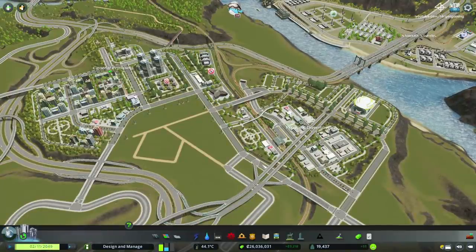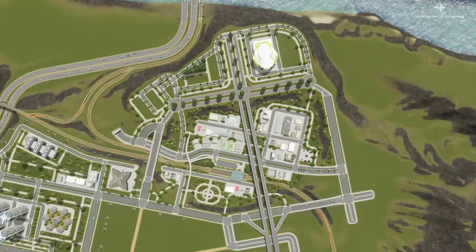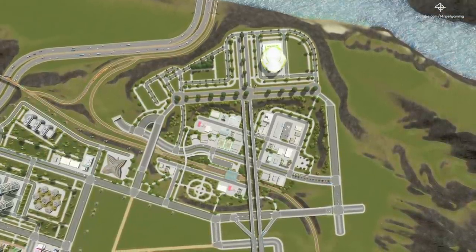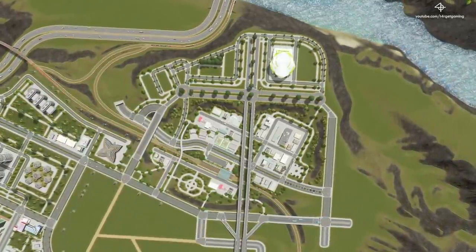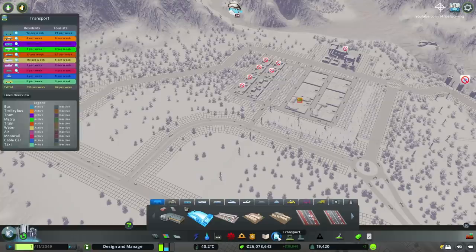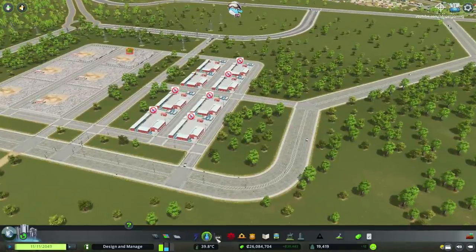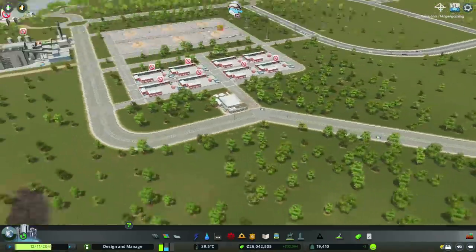Now that we have drawn our district, it's finally time to do something that many of you have been waiting for — adding the first public transit option of this entire series, and that's going to be buses. We already have a dedicated ferry line but it's fairly limited, and the city now needs new ways to travel. We also need public transit to help upgrade our buildings, since we don't have a lot of level 5 residential buildings. The first thing I need to do is place a biofuel bus depot, because it's less polluting, and I'm going to place it on the service layout we built some time ago.